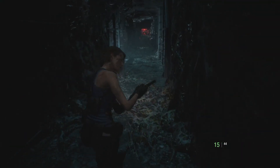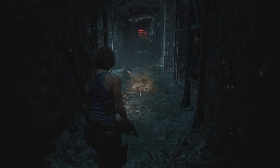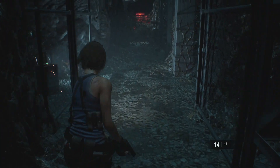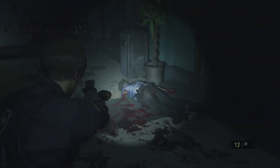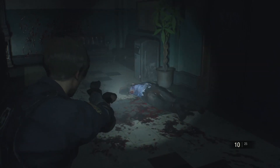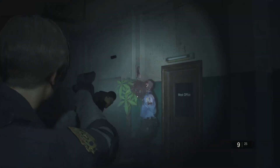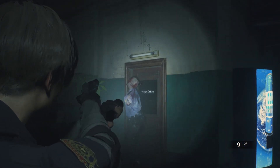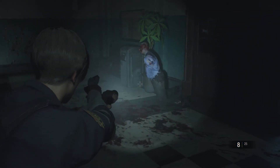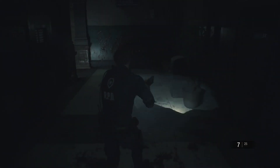In Resident Evil 2 and 3 remake, the reticle bloom plays a significant role in managing resources effectively. If you take your time and wait for the reticle to pinpoint, you can conserve ammunition and increase the likelihood of critical shots that can quickly dispatch enemies. On the other hand, if you find yourself in a desperate situation, you may need to shoot immediately, accepting a wider reticle and potentially using more ammunition, but less time to save yourself.